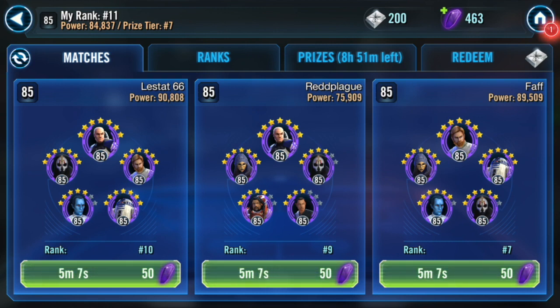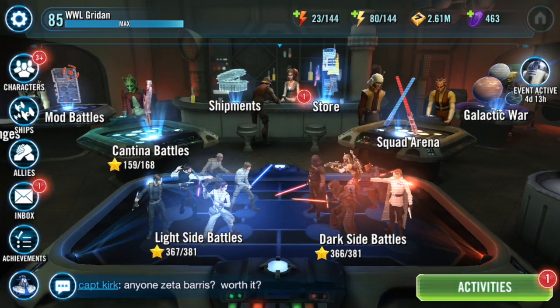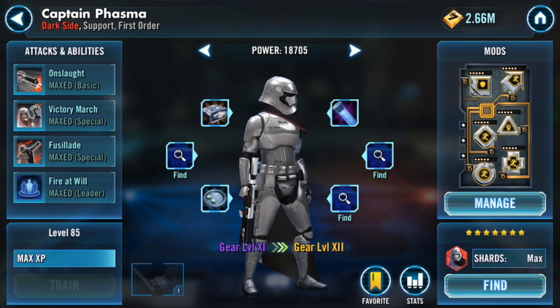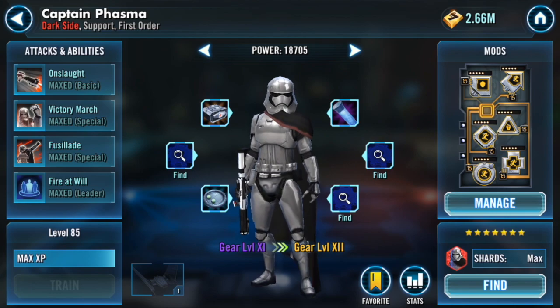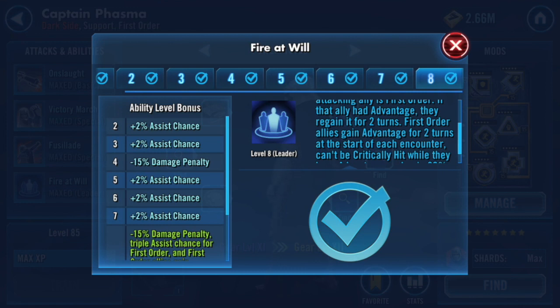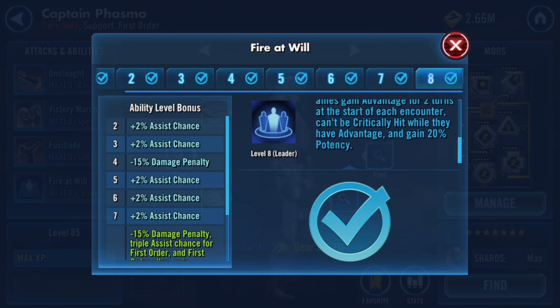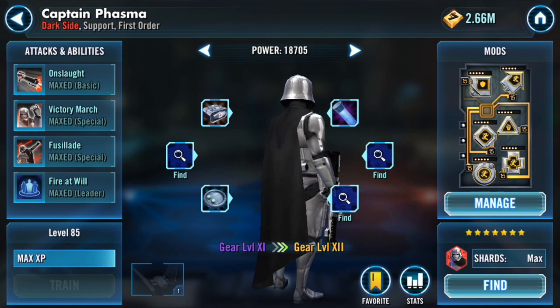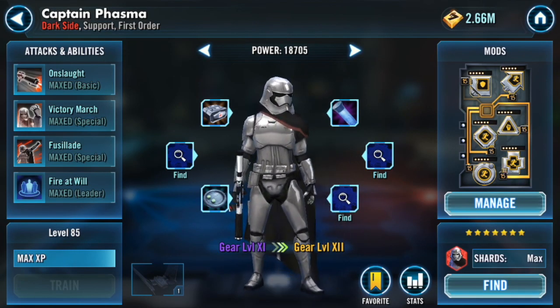Now that I've finished that battle, I want to go through some mods quickly. Captain Phasma's leadership Zeta is 100% necessary — you have to have it for this team to work. It removes the 15% damage penalty and triples the assist chance for First Order allies, giving you a 60% chance to call a random ally to attack with no damage penalty. That can really add up to big damage as you saw in the video. All First Order allies also start with Advantage at the start of battle and can't be critically hit while they have Advantage.